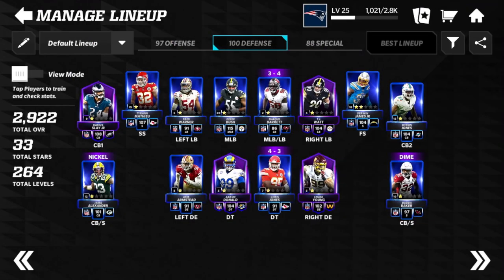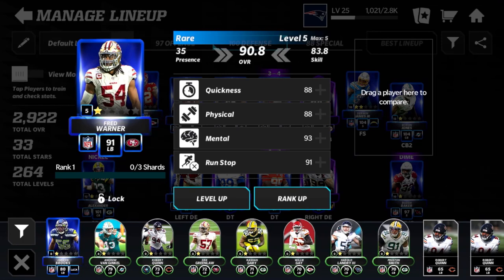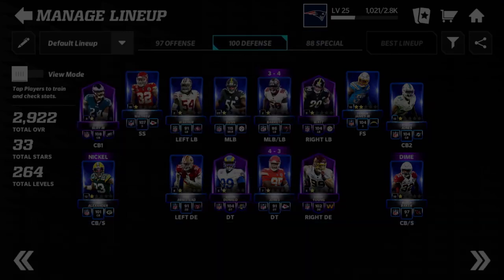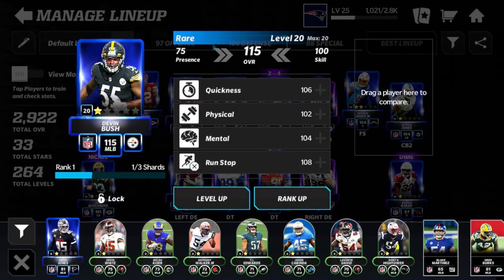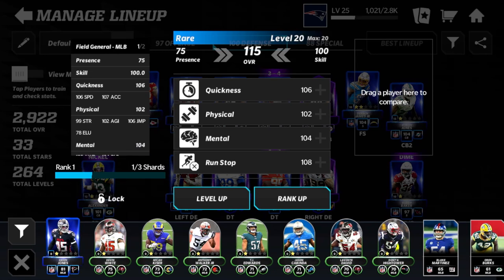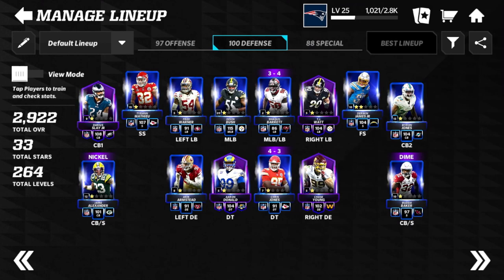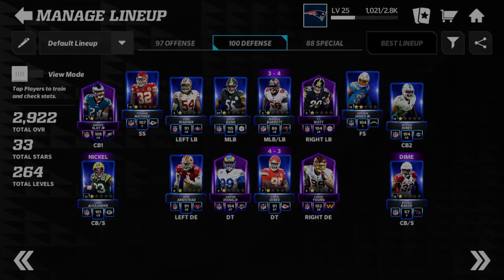At linebacker we have Fred Warner, pretty solid at 91 right now. At middle linebacker, Devon Bush — I got him all the way up to level 20 for the Battle of the North event. He's 106 speed, 107 acceleration, 108 tackle, 108 pursuit. He was fast to start with so he's absolutely zooming across the field — probably going to have the advantage most of the time.